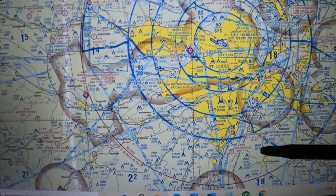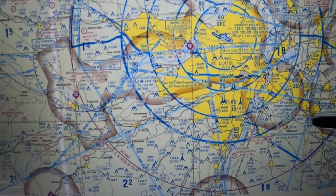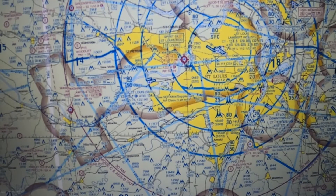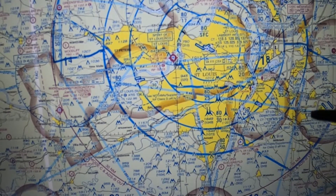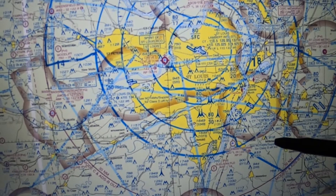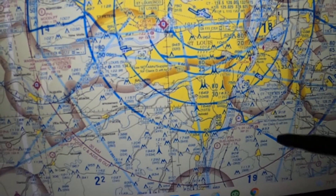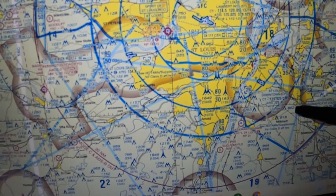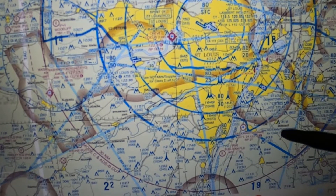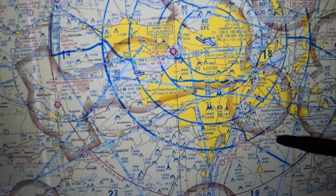Now let's look at Class B — St. Louis. Pay attention to where the floor and top are in each segment. Right over here between two blue lines, the floor is 4,500 feet and the top is 8,000 feet. At 300 feet in this area you're in Class G. Coming up to 4,000 MSL — still below the 4,500 floor — you're in Class E. At 5,000 feet at this position, you're in Class B airspace.